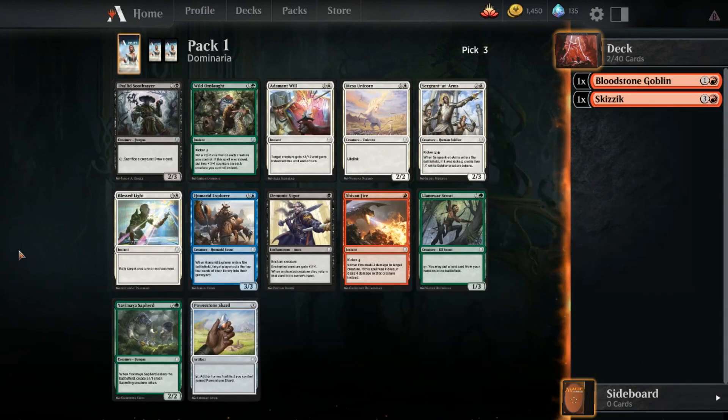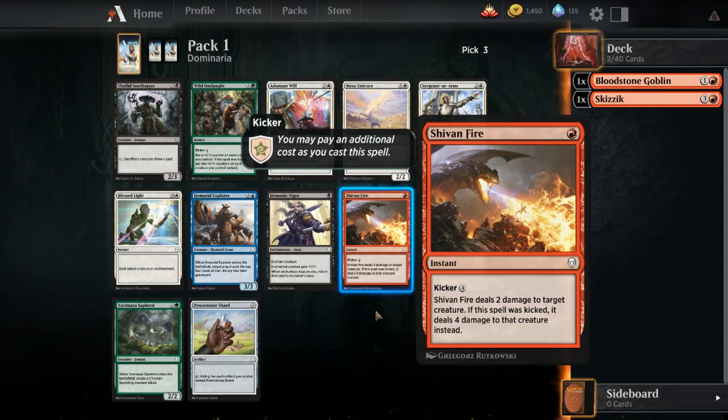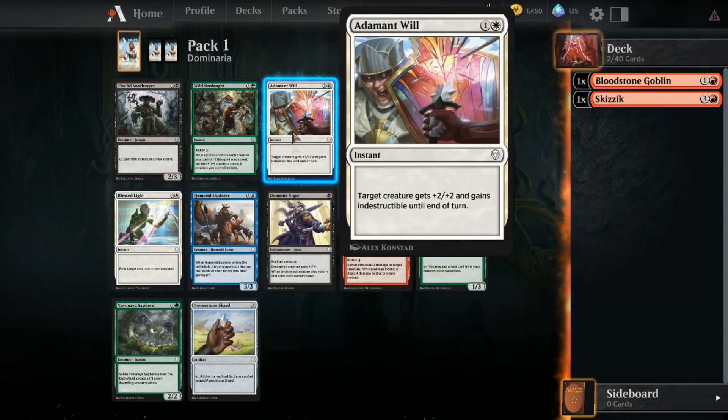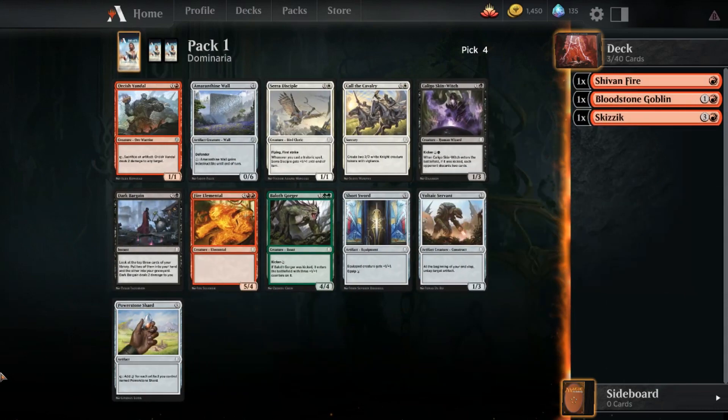Thallid Soothsayer, Wild Onslaught - Yavimaya Sapper third pick and Shiv's Fire third pick, which is definitely the pick. We might be able to get through pack one being Mono Red - let's hope so, because that'll be fun. We take Shiv's Fire, and there are two very good green cards in the pack, which is a great sign. Also Blessed Light and Adamant Will.